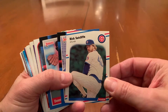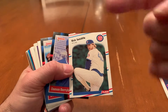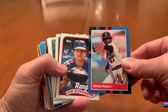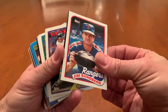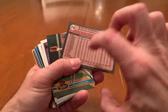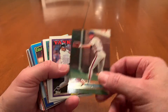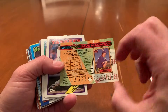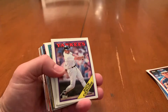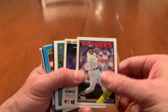And we have Rick Sutcliffe — that is an '88 Fleer, which we're reopening. Damon Berryhill, Donnie Moore, '88 Donruss. This is an '89 Topps, Jim Sundberg, a Stadium Club — 1991 Stadium Club — Dave Magadan, so that's going into PC. And '88 Rick Sarone.